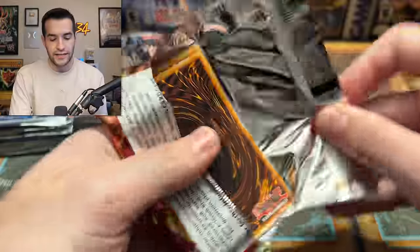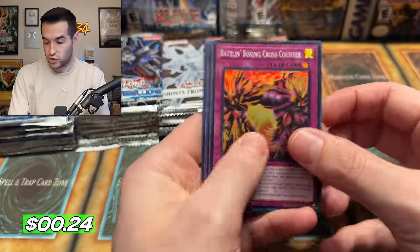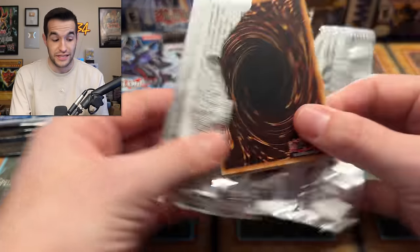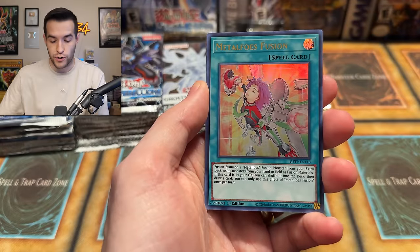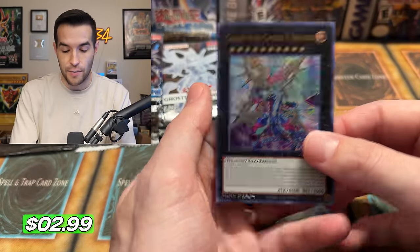Not a terrible start overall for pulls. Legendary Duelist Soul Burning Volcano round two: Number 79 Battle Boxer — a super rare. Ghost from the Past one: Dracunity, Hieratic Dragon, Mass Change, and a Cypher X Dragon — that might add to the tally, probably about a dollar. Clash of Rebellion: can we get that Red Eyes Flare Metal? I've never pulled this one.